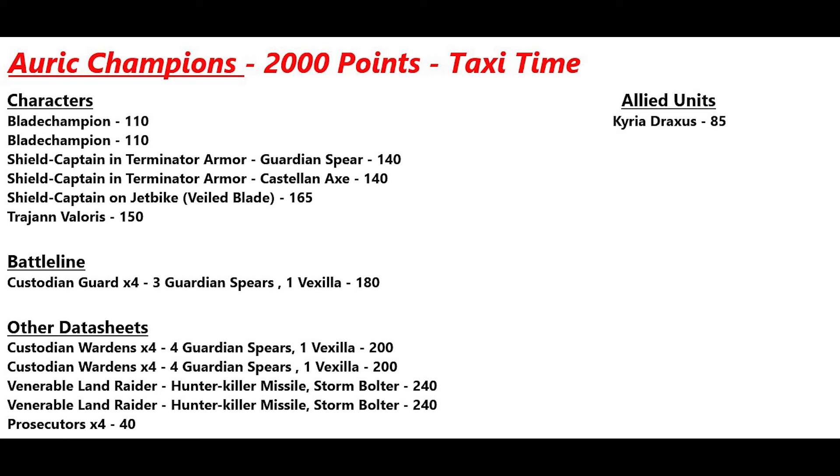We also have Trajan Valoris for a deep strike threat. For battleline, four Custodian Guard with three spears and one vexilla. For other datasheets, two groups of four Custodian Wardens each with four spears and one vexilla, two Land Raiders with hunter killers and storm bolters fully kitted out, four Prosecutors, and as an allied unit Kyria Draxus. That brings the list to 2000 points.